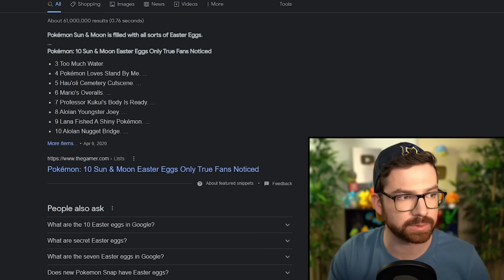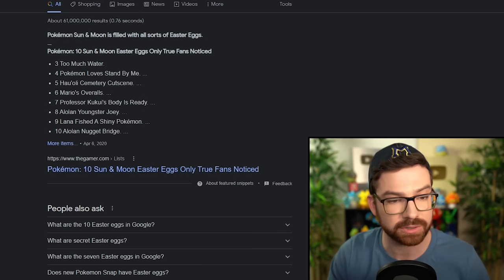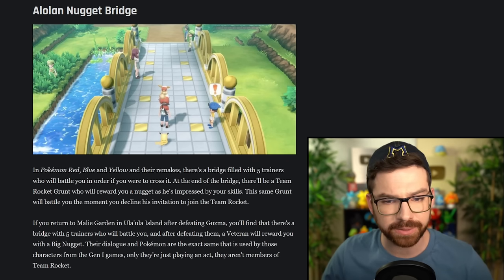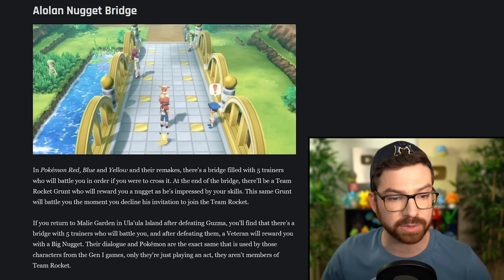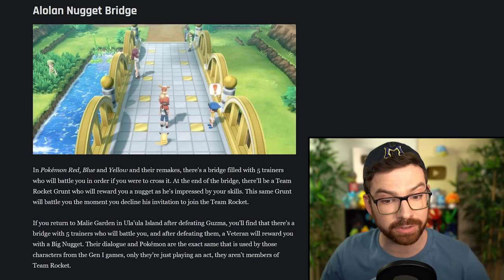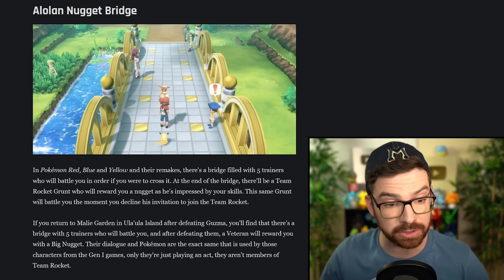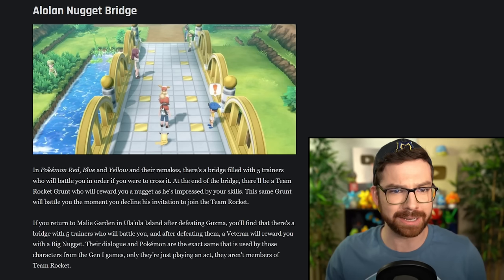Googling Pokemon Easter eggs now. Alolan Nugget Bridge — in Red, Blue, and Yellow there's Nugget Bridge. In Sun and Moon, if you return to Malie Garden on Ula'ula Island after defeating Guzma, you'll find a bridge with five trainers who will battle you. After defeating them, a veteran will reward you with a Big Nugget. Their dialogue and Pokemon are the exact same as those characters from the Gen 1 games — only they're just playing an act. They aren't members of Team Rocket. Wow, I didn't know that. That's a good Easter egg.